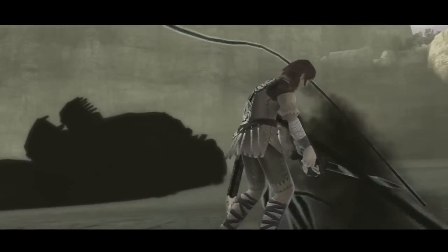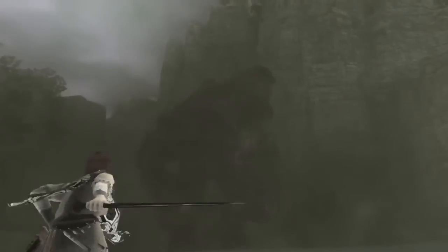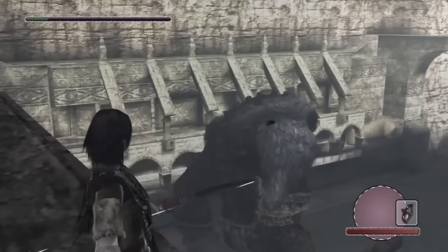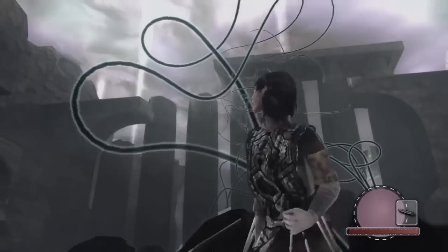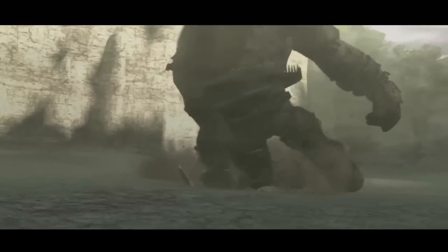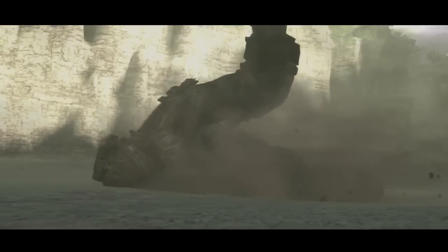When you kill your first colossus, these creepy black tendrils shoot into Wander's body — that doesn't seem normal. When you go back to the temple, the voice just tells you to go slay more colossi, and eventually you might start speculating why he wants you to kill them. They don't seem to be bothering anyone and don't even pay attention to you until you start attacking them. You start to wonder if maybe you're the bad guy, just doing the bidding of some villainous entity. This is amplified by the fact that Wander slowly transforms, turning more pale and evil-looking as tendrils continuously enter his body. This isn't told to you explicitly — you just slowly start to form these thoughts as you destroy colossus after colossus.